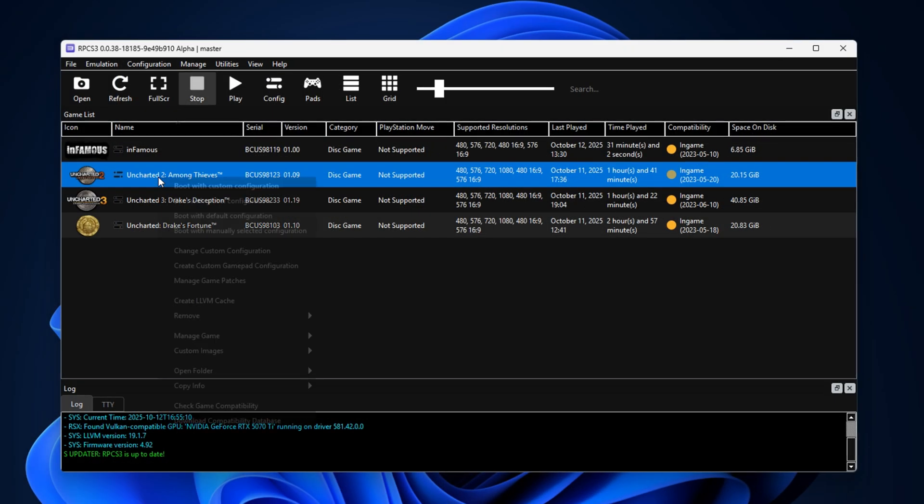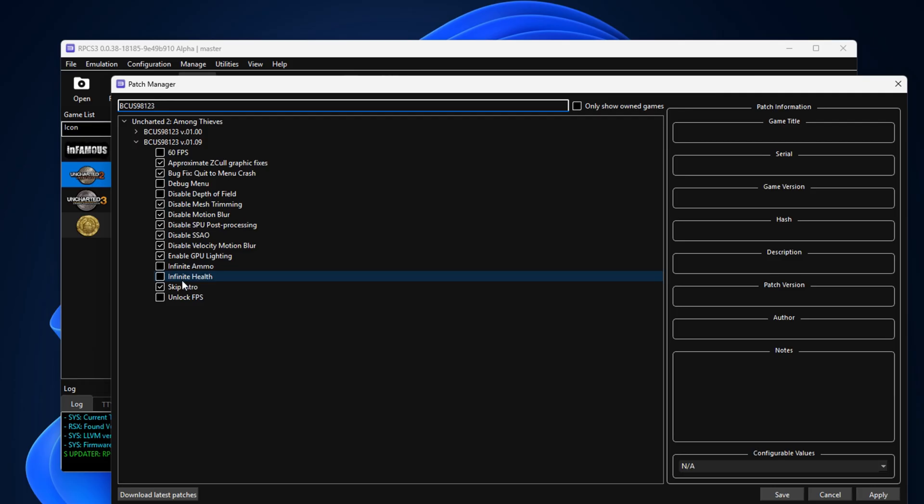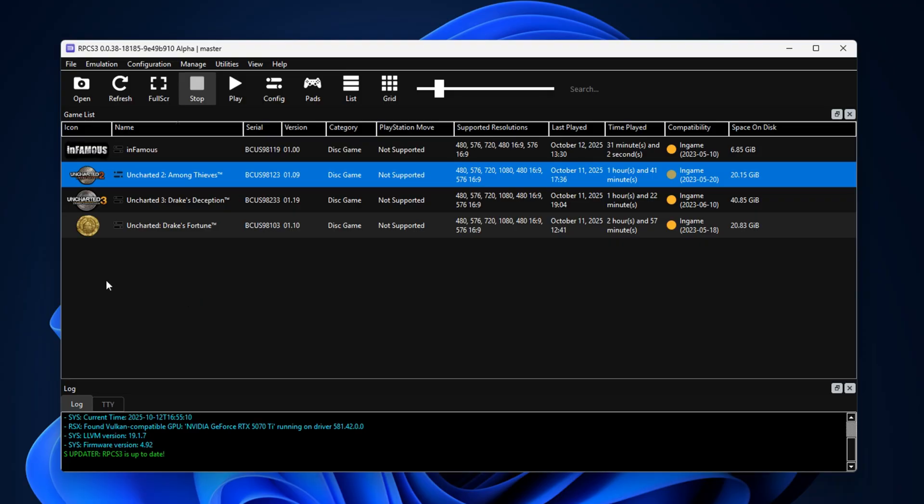I only enabled two patches for the first Uncharted, but here there are quite a few to consider. Most of these help to boost performance, including SSAO, which is an abbreviation for ambient occlusion. As I said, it looked terrible in the game, so you should definitely disable it here. Make sure to tick all the same boxes that I ticked, since this will make the game look better and run better at the same time.